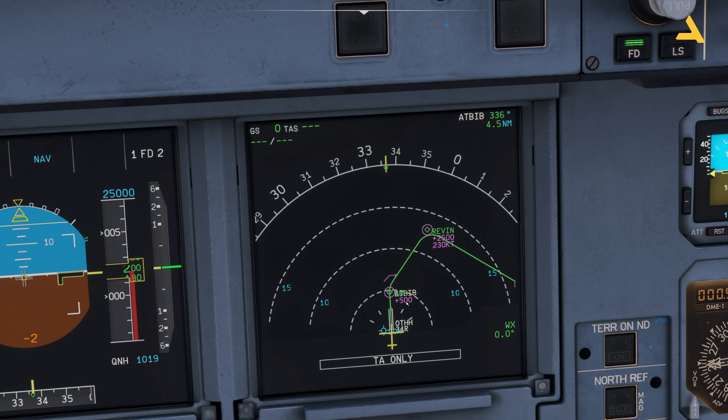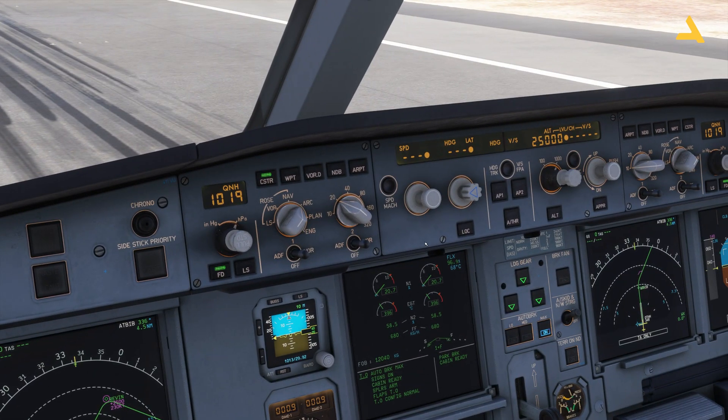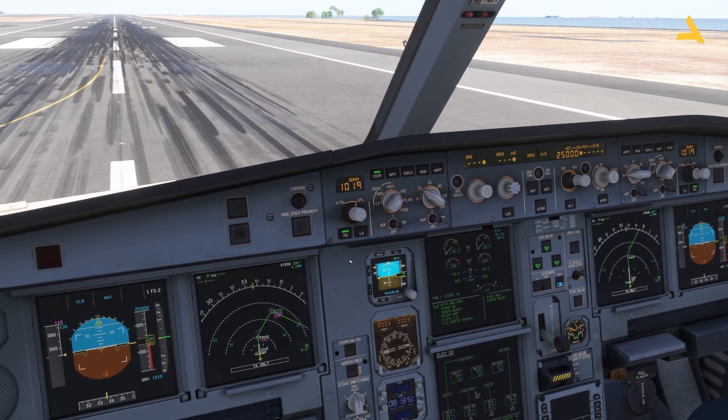After takeoff I need to get up to 500 feet, because at 500 feet and above certain conditions apply. Then above 2,500 feet at 230 knots, the plane is in managed mode so the autopilot will automatically take care of it. During the flight I'll show you how to switch between managed mode and selected mode.